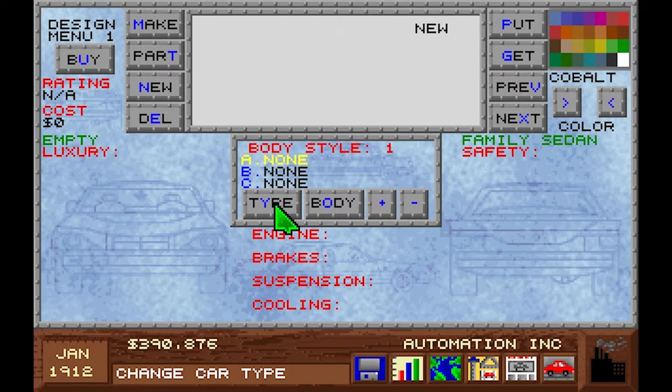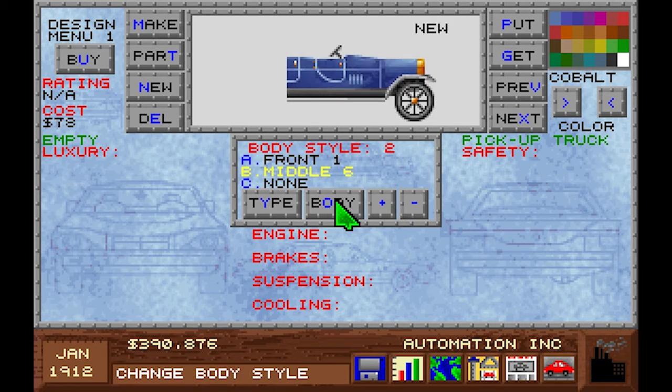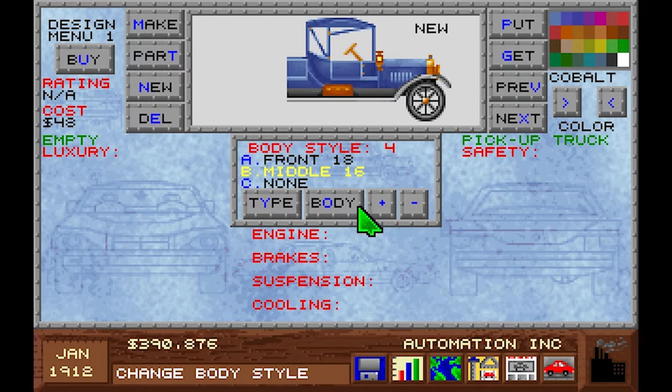We shall change the type to van? Pickup truck? Maybe a pickup truck? Yeah, let's make a pickup truck. You have to actually change the body style here it seems. Pickup truck? But that is not a pickup. This is a pickup truck. Okay.